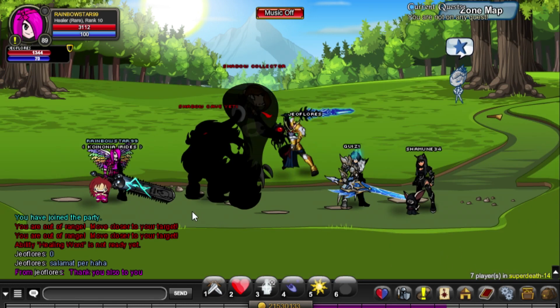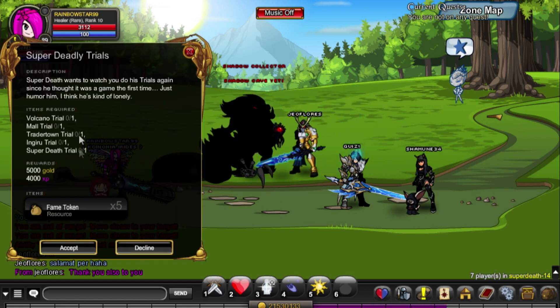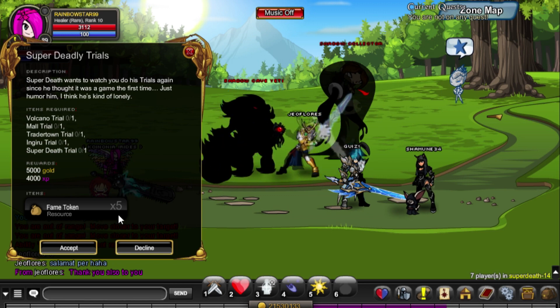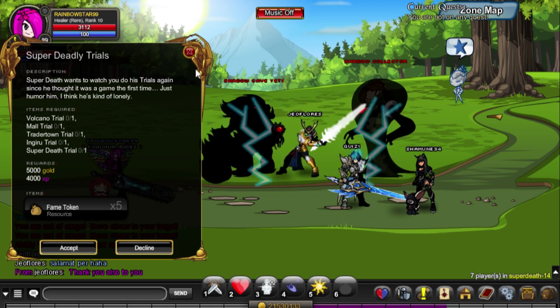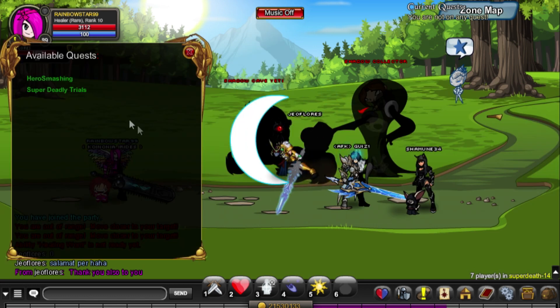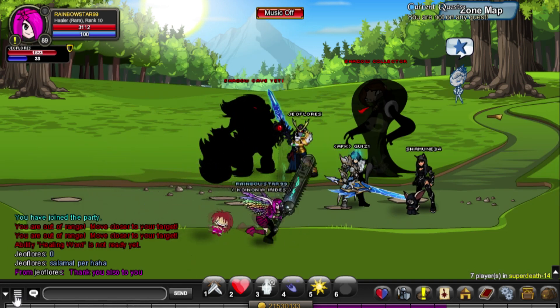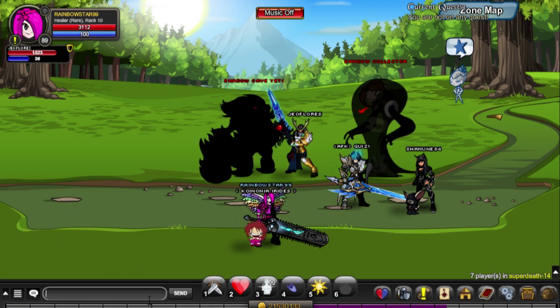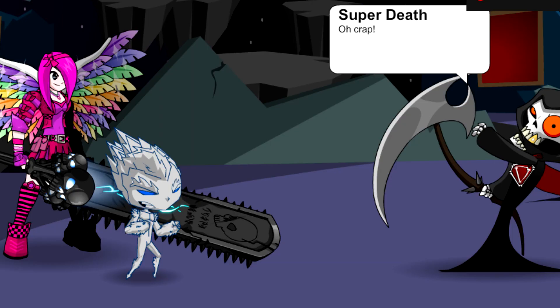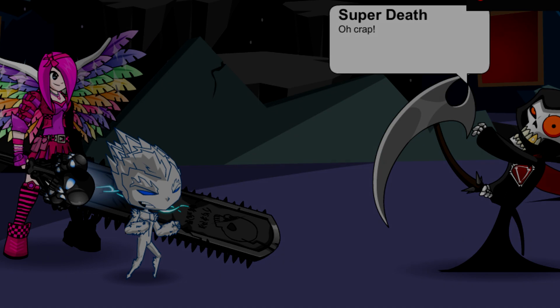Fame tokens — you do the quests here and then you're gonna get five fame tokens. You stack them to get the item that you want. All right guys, that's it for today's tutorial, thank you so much. Don't forget to like, comment and subscribe — see you next weekend!